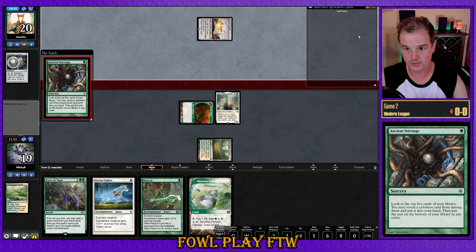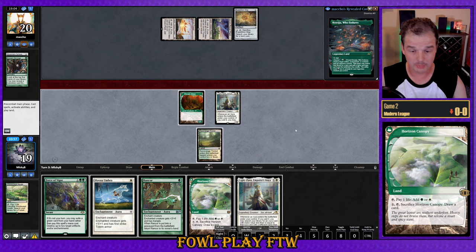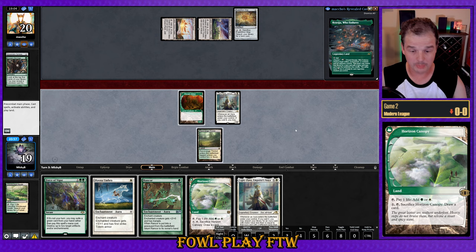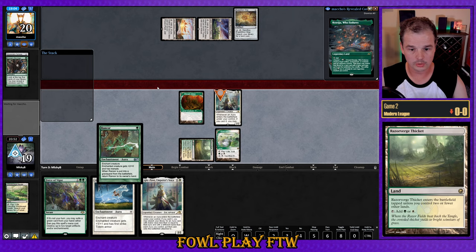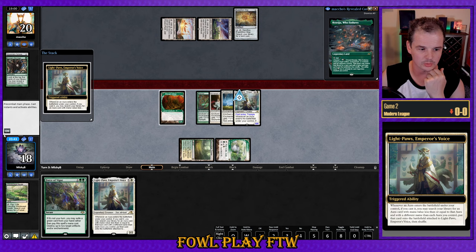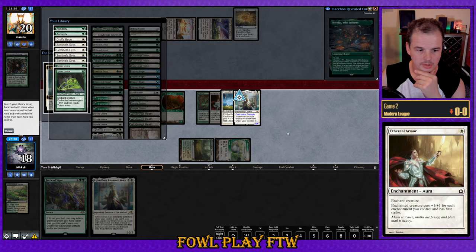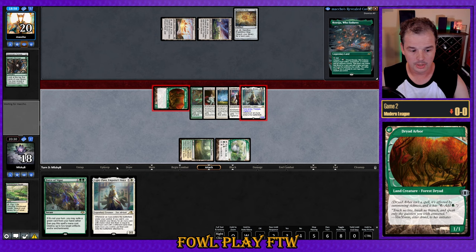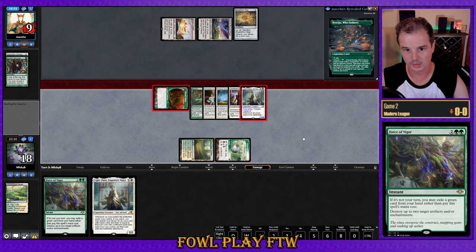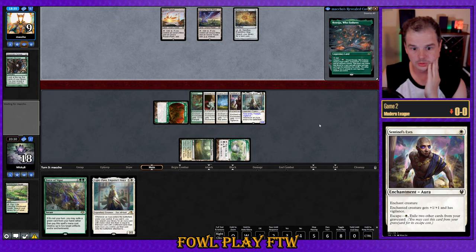Opponent cracks Ancient Stirrings and finds Beseidu, then plays Urza's Power Plant into Expedition Map. This hand is fairly reasonable for playing around enchantment interaction because we get so many free enchantments. Maybe I should have led on Rancor to double up on Rancor effects — or led on Hyena Umbra to double up on Rancor. Searching up Rancor gives us a pitchable card for Force of Vigor. So instead of Ethereal Armor, we could have gone for Sentinel's Eyes and Rancor.